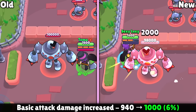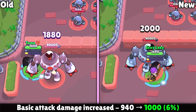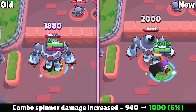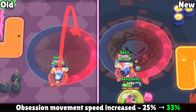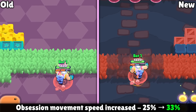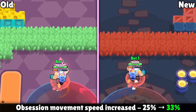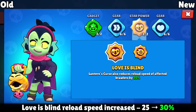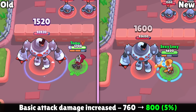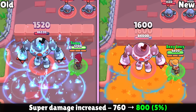Mortis is getting two buffs: his main attack is being increased from 1,880 to 2,000 damage per swipe at max level, and the damage from his gadget Combo Spinner is also being slightly increased. Willow is getting two buffs to her star powers. The Obsession star power speed increase when someone is mind-controlled goes from 25% up to 33%, and her Love is Blind star power reload speed reduction is being buffed from 25% up to 30%. Barley has been outshined by other throwers for a while, so he's getting two buffs: his main attack is getting stronger, and his super is seeing the same damage increase.